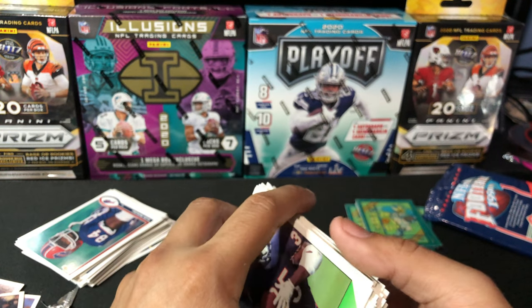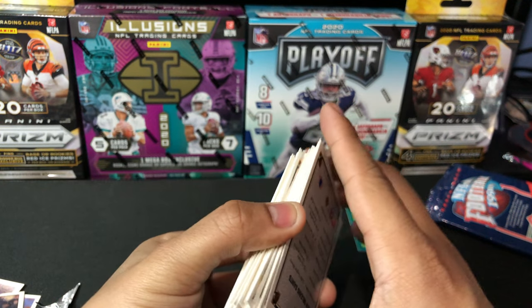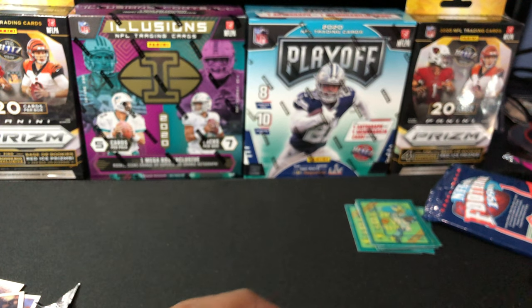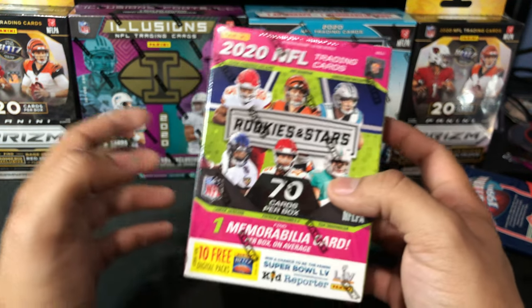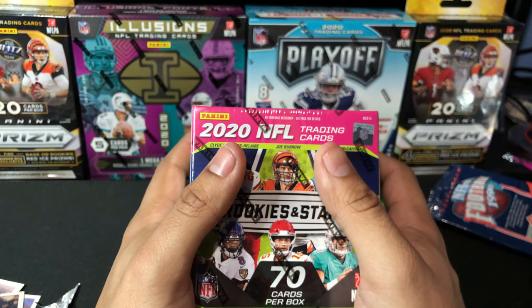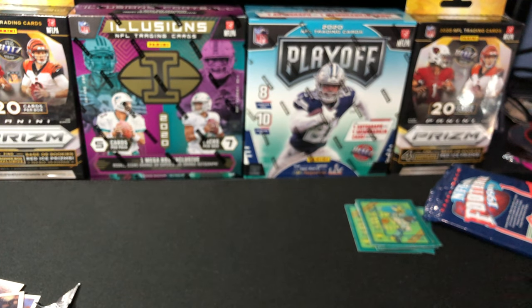So there you go, guys. If you ever wonder what you're going to get out of these 1990s vintage packs, you see it here — you get a ton, a ton of cards. Again, thanks for sticking around for this lengthy video. We are running a giveaway on our three cello pack opening video — so don't forget to like, comment, and be entered into the Rookies and Stars Blaster Box giveaway. Thank you guys for watching the video. Shout out to Matt for buying these throwback football cards for me. Hope you enjoyed the video, Matt, and thank you guys for watching. Have a nice day.